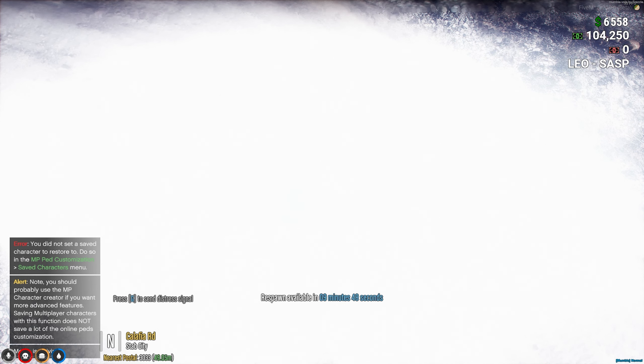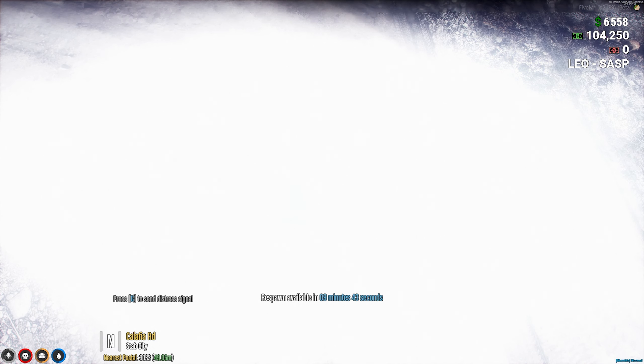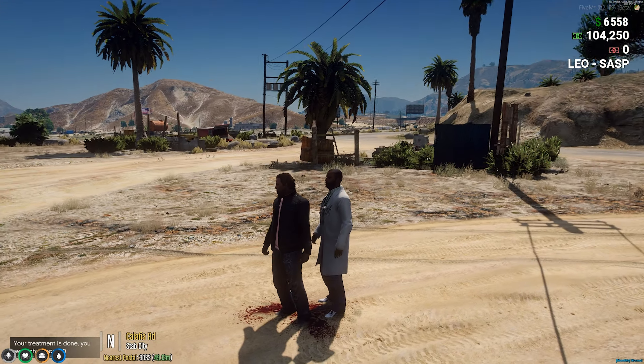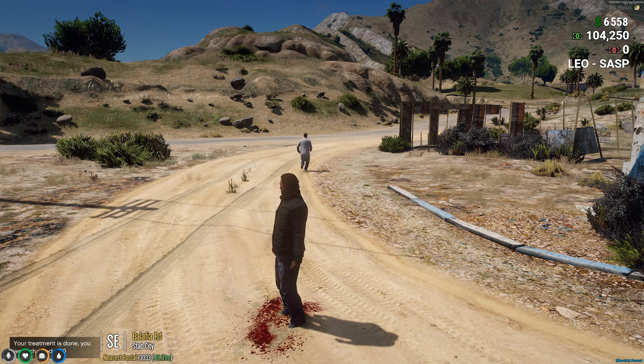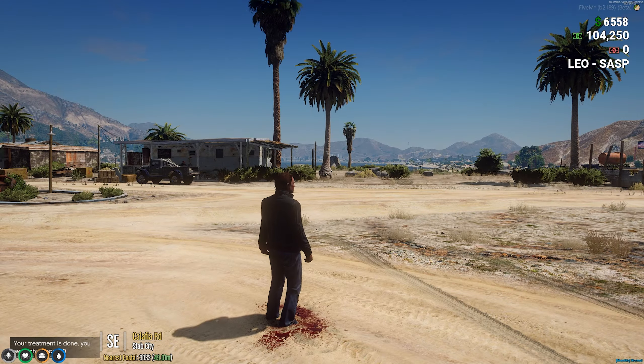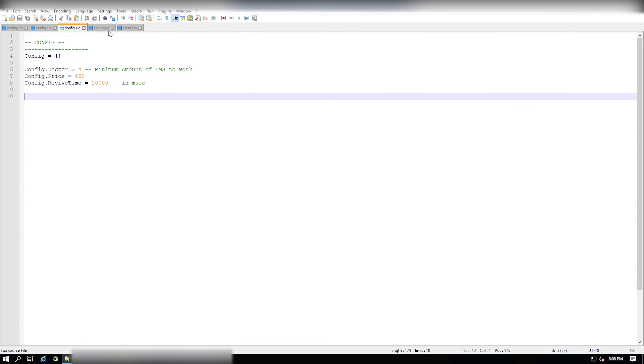You type slash help, and then as you can see, you get a ping and then an AI doctor is on the way. Not only that, it actually spawns with whatever ambulance you want — so we put our own ambulance. There they go, they're coming, he's going to revive me. You can set up the time — sorry, the money — and the kind of car it is. And I have been respawned.